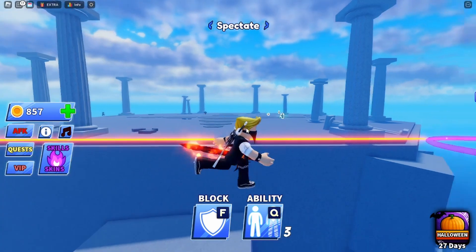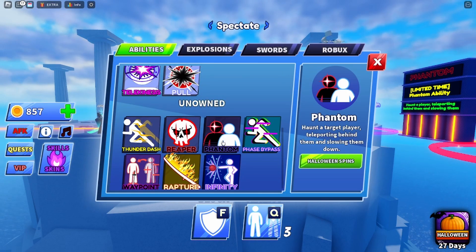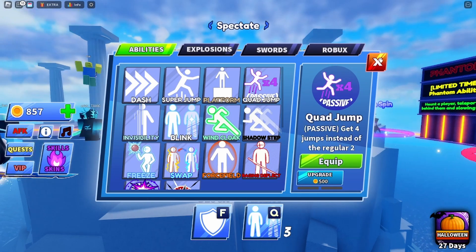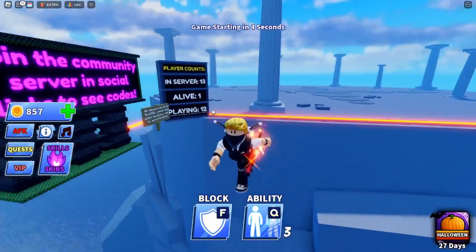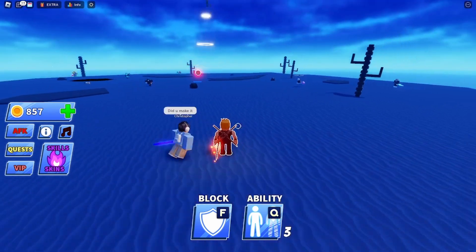Today we're going to be working out if the two newest abilities are good. We're not going to be showing the phantom ability because that is so hard to get — it's basically pay to win. You can get it without paying but it's super rare. Today we're going to be showing you the newest coin abilities: the blink and the quad jump. There's also a new update where you can get pumpkins and spins, but we're focusing on whether the new abilities are any good.